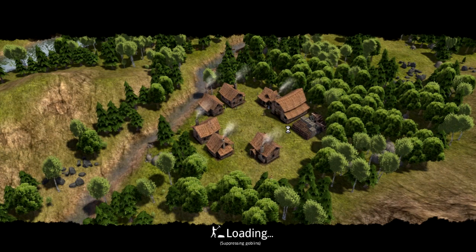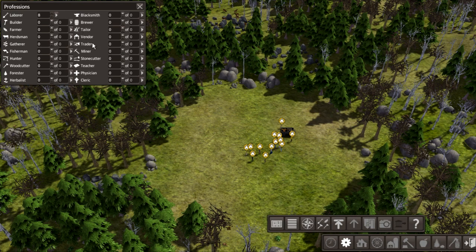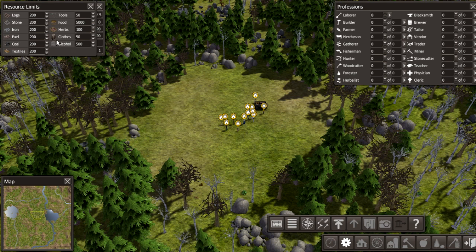Let's get our maps and important things up. This is our professions, this is our map, and this is the overview. Let's increase the limits of everything just to be sure my people won't stop being productive just because they're full.